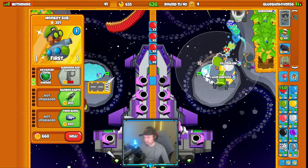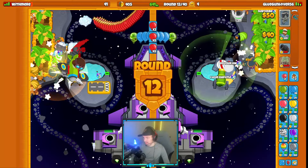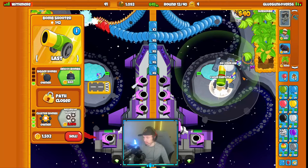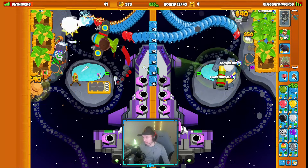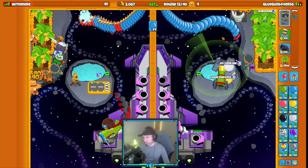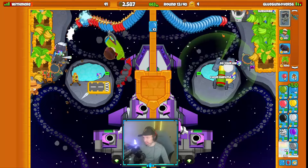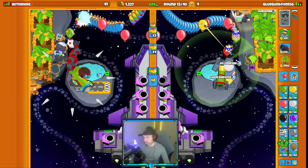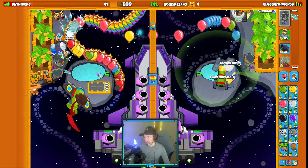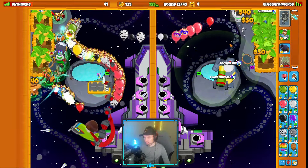They got their second plantation up. We're chilling. They got a Cleansing Foam on their side. We've got them outfarmed pretty hard which is exactly what we're trying to do. I'm really low on lives though — four lives is very scary. I want to rush them to force more defense on their end. Send some rainbows. Force Tower Boost and ET level three — that's good.